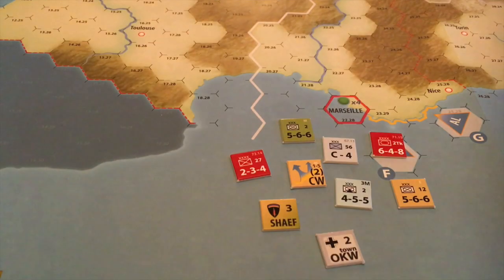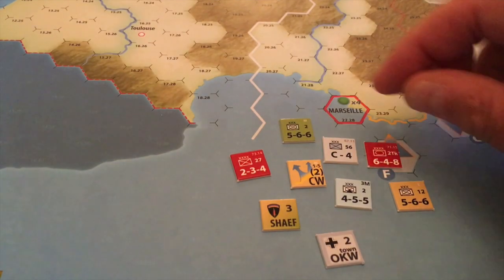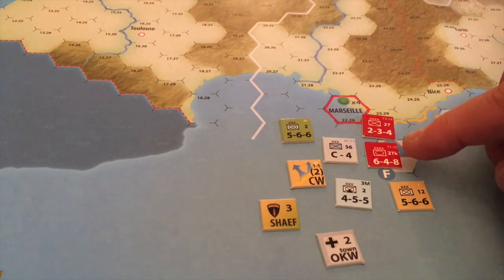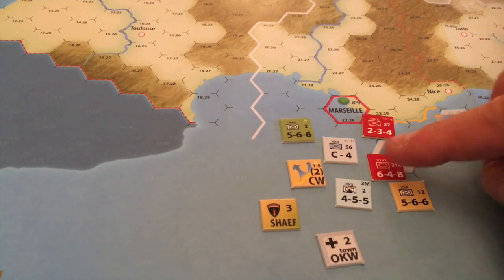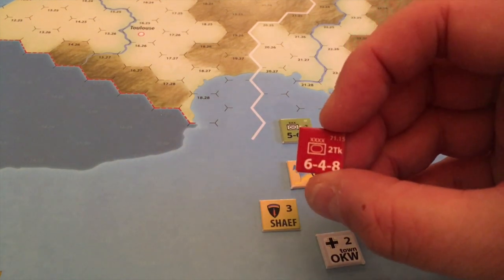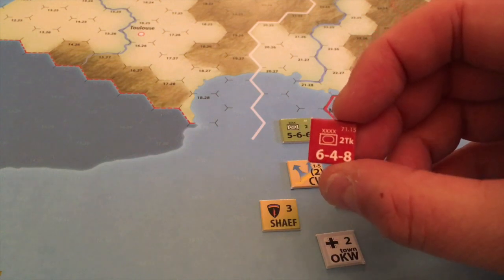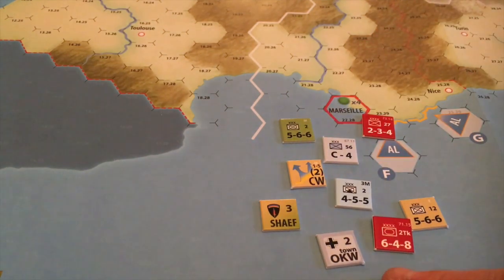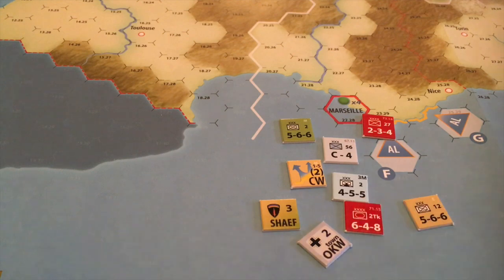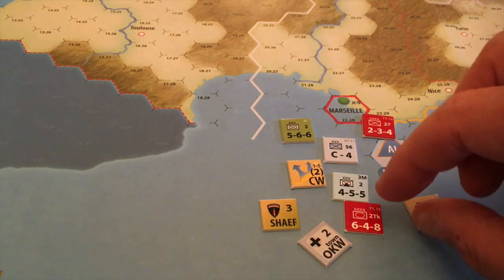Here's some example counters. As you can see, Soviets are in their classic red colour. We've got a mechanised unit here — four X's, so it's an army. You have attack factor, defence factor, movement factor. These things can shift, but each turn is two months, so you'd expect them to shift.